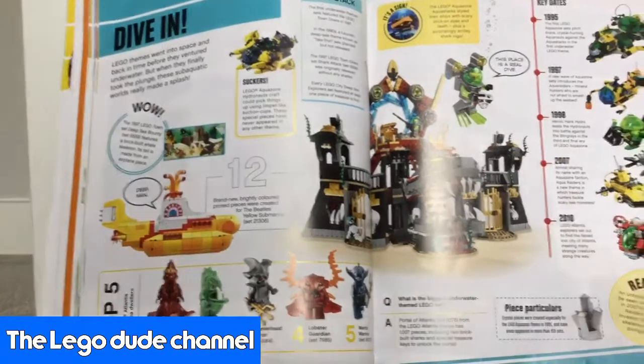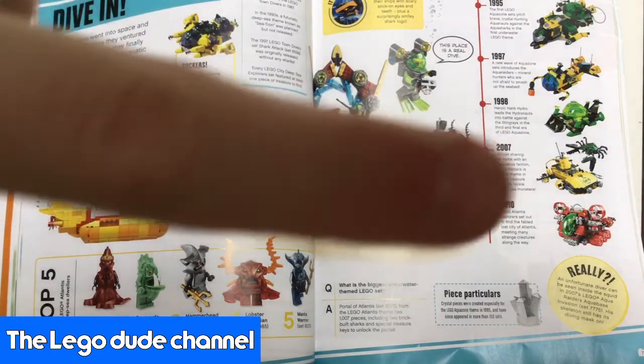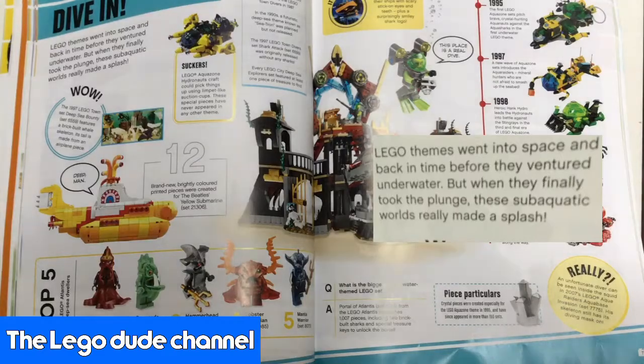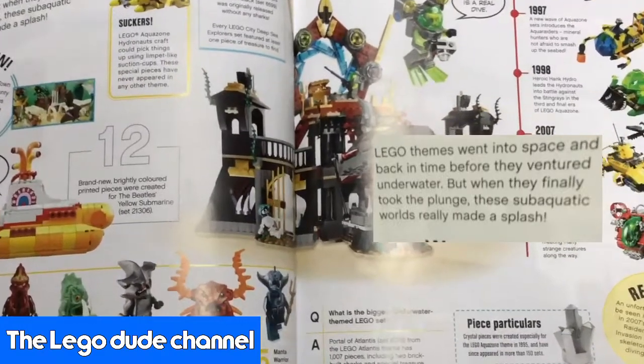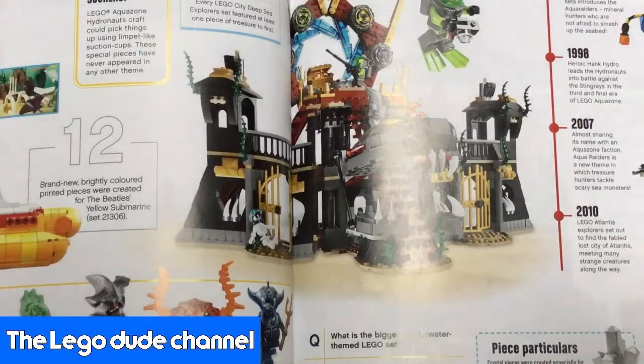If you don't know what I'm reading at the moment, I'm going to put a picture on screen, and then I will put in what I'm reading in this box here. So — Lego Friends went into space and back in time before they ventured underwater. But when they finally took a plunge, these subaquatic worlds really made for much fun.